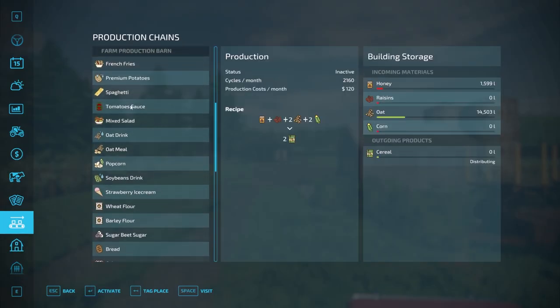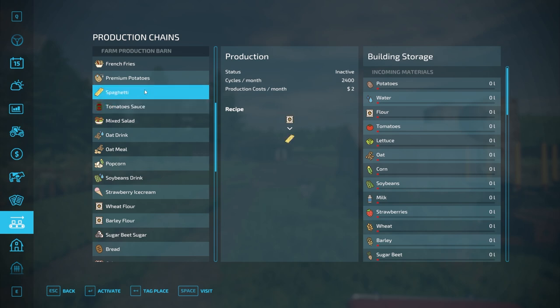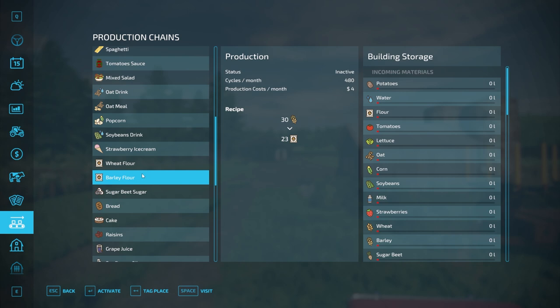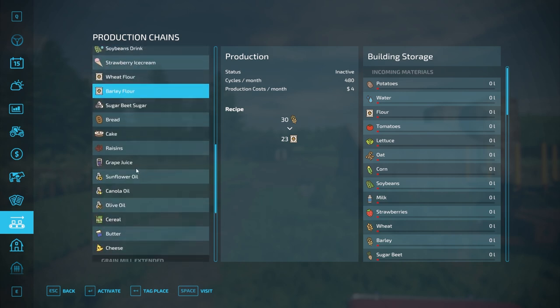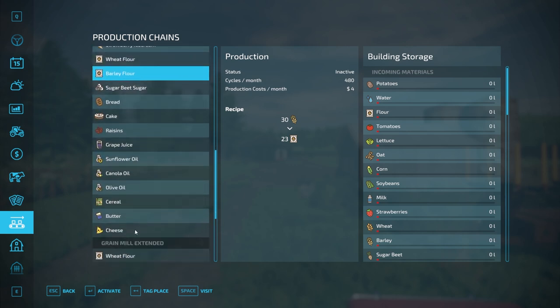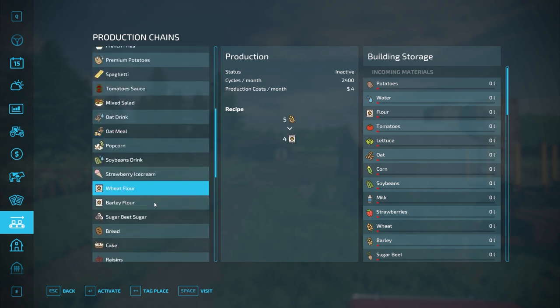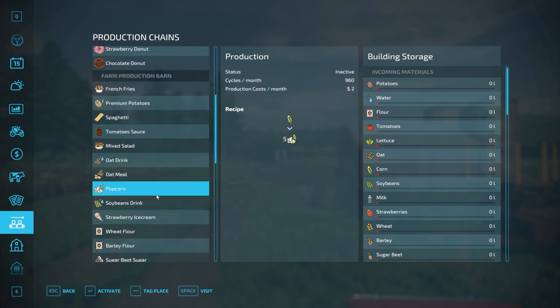Let me show you the farm production barn options. There are different things we can produce — French fries, premium potatoes, spaghetti, flour. Flour would be good if we could get some rolling — wheat, barley, sorghum all make flour. The extended options are harder because wheat and barley are the toughest crops for us to get. Popcorn is another option.